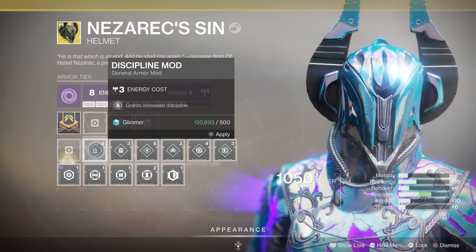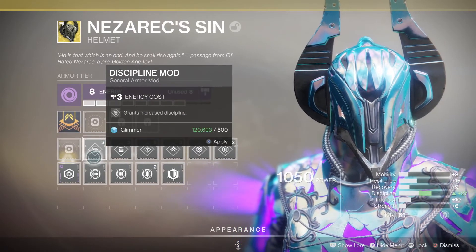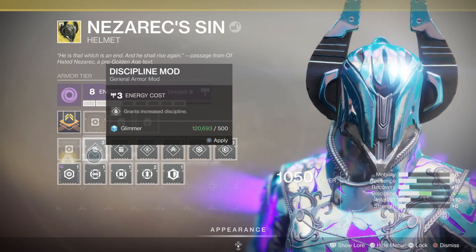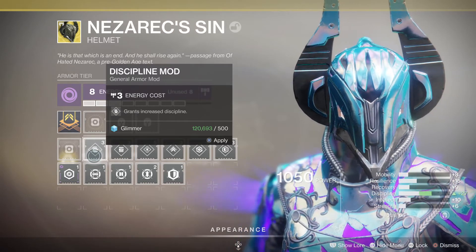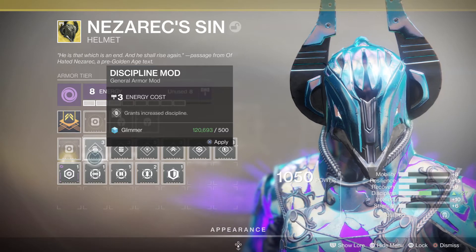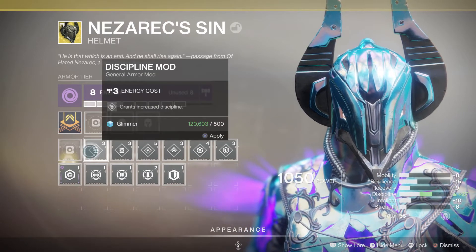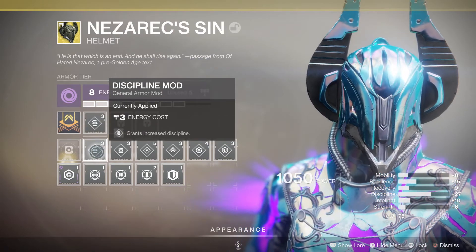If I put a discipline mod on there, you're gaining an extra 10 points - so discipline goes from 17 to 27. Don't make the mistake of thinking because it's all in green it's saying plus 27 on top - it isn't. The plus shouldn't really be there because it's telling you the overall total it's gone to, not that you're adding 27 extra points.